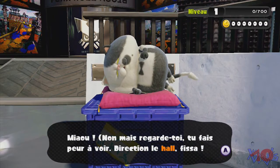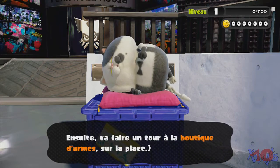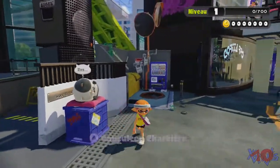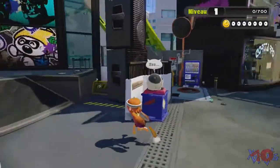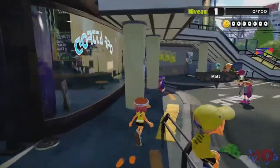Toi, tu fais peur à voir. Direction le hall, fissa. Là-bas, participe à des guerres de territoire pour augmenter ton niveau. Ensuite va faire un tour à la boutique d'armes sur la place. Pour le moment, on me demande d'aller faire des points. Il faut que je gagne des points. Faisons des bons.